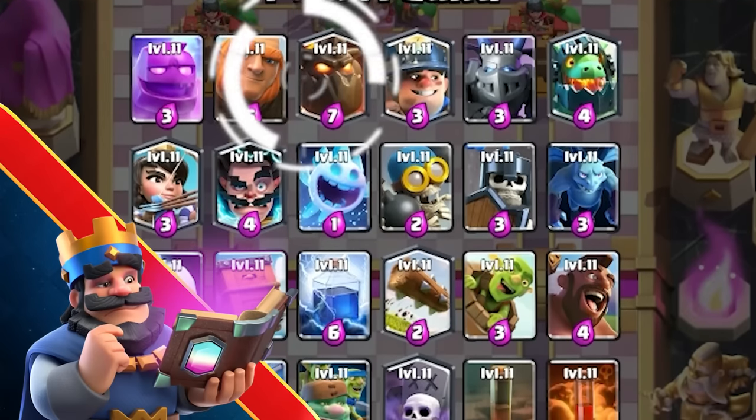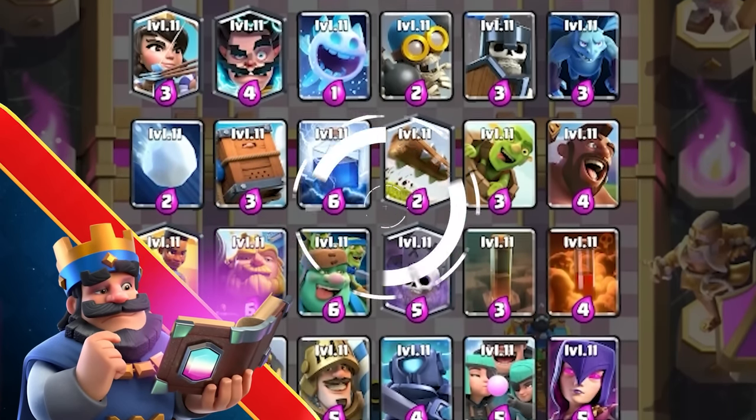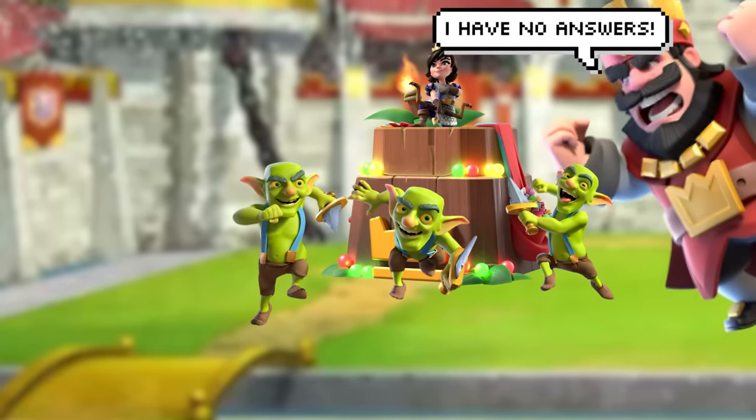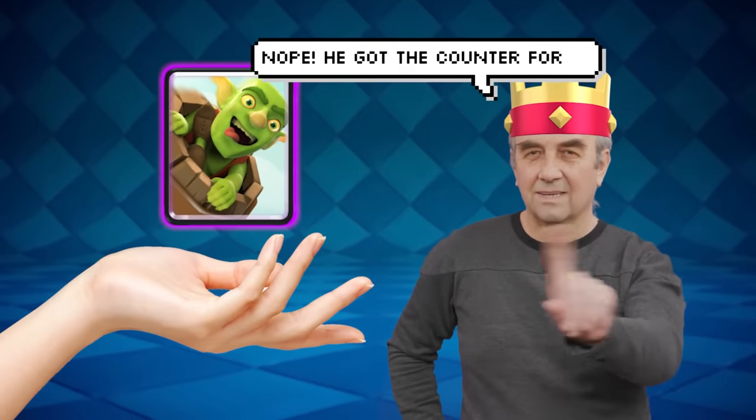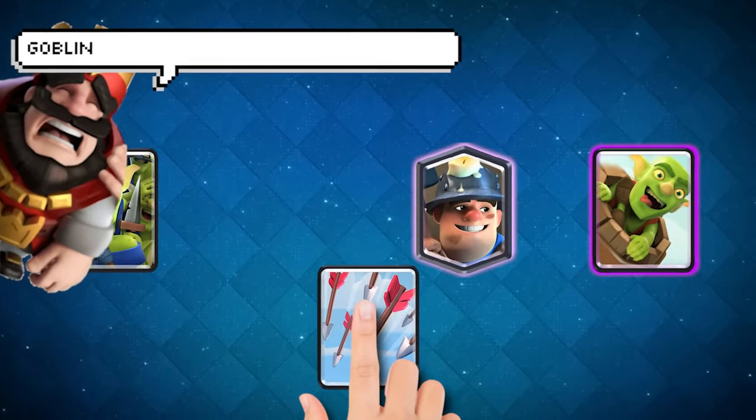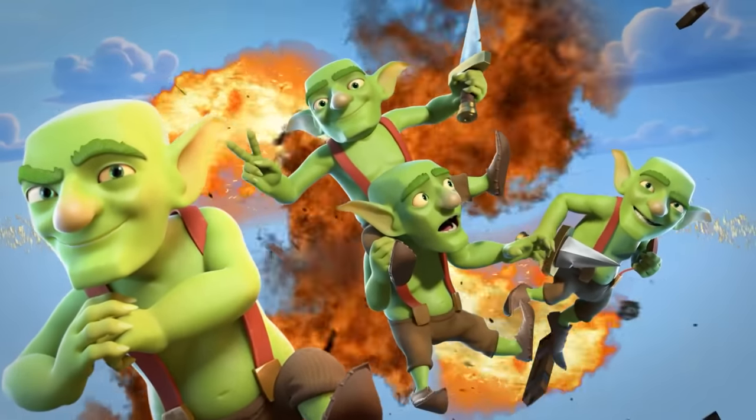First, pay close attention to the board as it's being populated to identify major missing counters to cards. For instance, if there's no spells that fully counter Goblin Barrel besides Arrows and you pick Arrows, your opponent probably won't want to pick up Goblin Barrel. So you can pick up Goblin Barrel later and your opponent will have no small spell to eliminate it, giving you a massive matchup advantage.